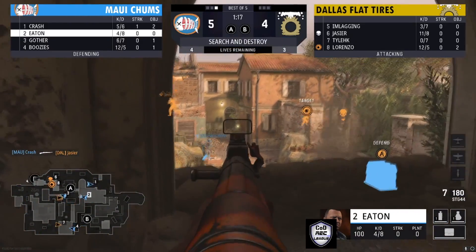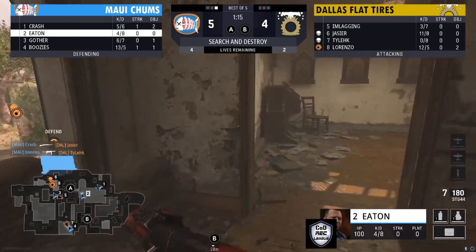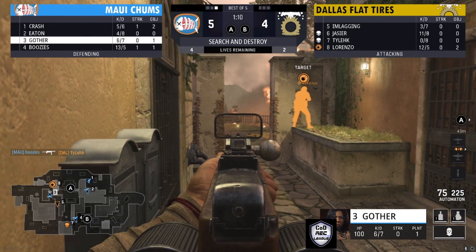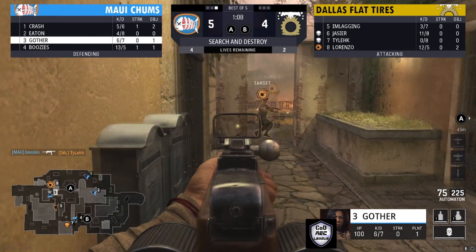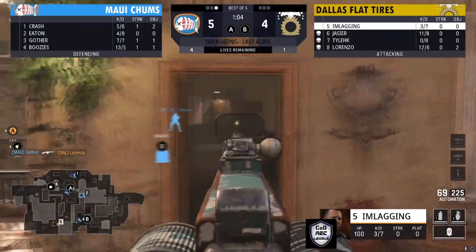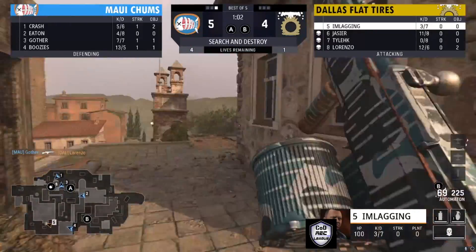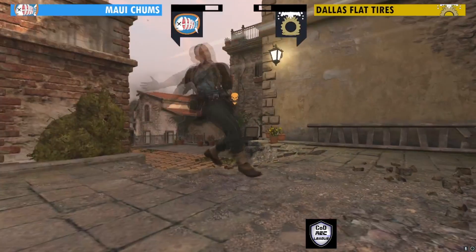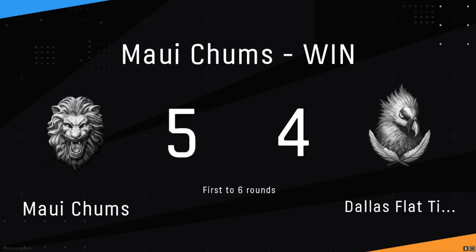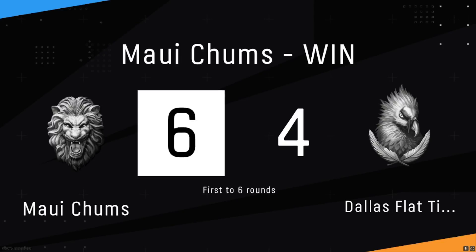Eaton is putting shots down in that little alley. There's Boosies — Crash and Boosies with two down on Tyleek and Jassier, leaving Lorenzo and I'm Laggin in a 4v2. Now I'm Laggin is in a 4v1 trying to keep hopes alive for Dallas Flat Tires, but he's finally chased down. Maui Chums wins this match and this S&D six to four, going up in the series two to zero.